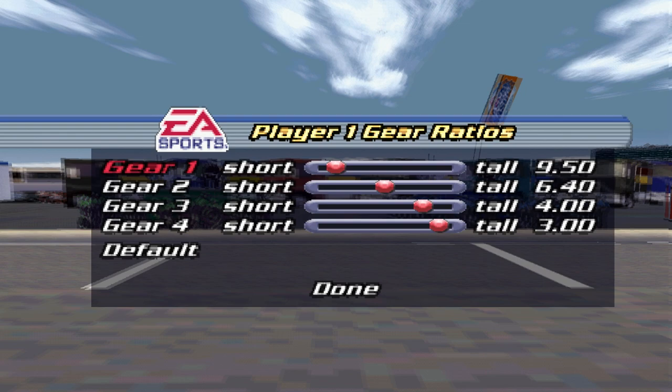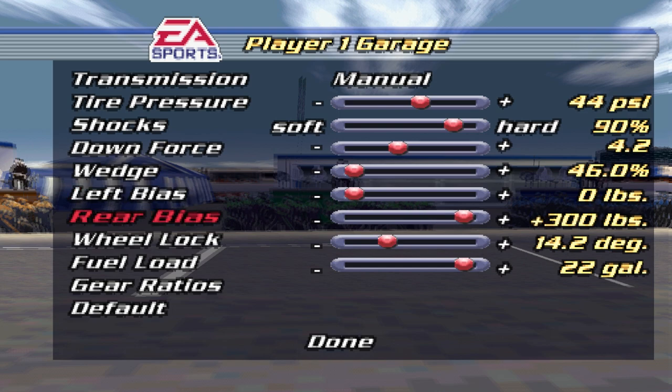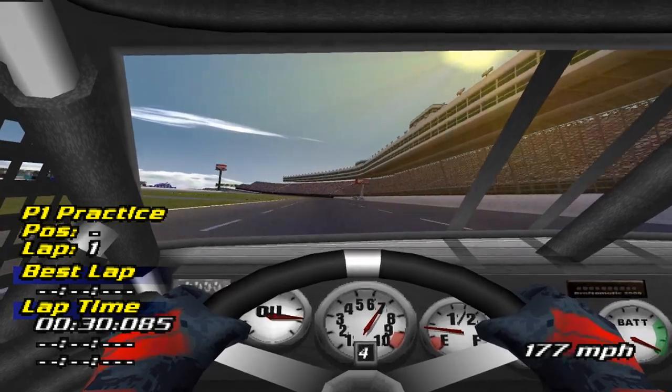Let's go fix the setup, because this thing won't turn. We'll start with the gears, because 3 and 4 are definitely too tall and I'm not hitting the chip like I should going into the corner. I have no benchmark for adjusting — there's no estimated mile-per-hour shown — so I'm just going to have to guess. On a more serious note, it's actually quite sad that a PS1 NASCAR game developed for actual children has more setup options than NASCAR 21 Ignition, where the setup menu is literally just one preset slider between loose and tight. Anyway, let's abuse the tire model: wedge all the way left, left bias all the way left, rear bias all the way right, and take fuel out. I want this thing so loose it backs into the wall.